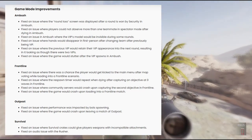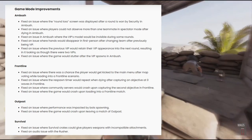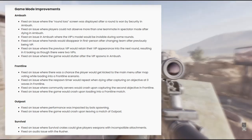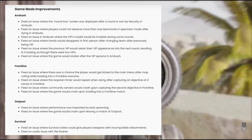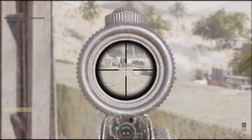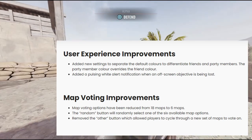For game mode improvements, Ambush has been heavily optimized — it seems there were a lot of bugs and crashes in the mode and they've now been fixed. Frontline also gets the same treatment where crashes are now fixed, which is great. Co-op players aren't forgotten either, as Outpost and Survival both get optimized properly with bug fixes.